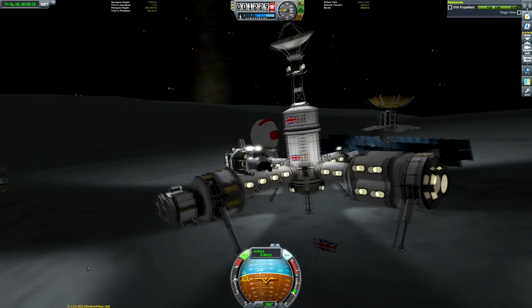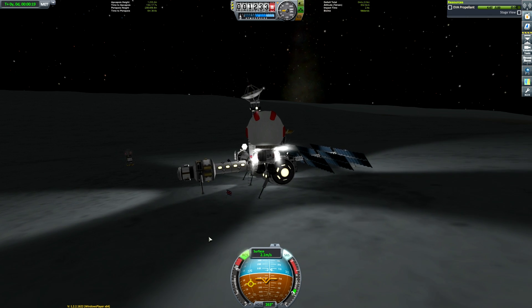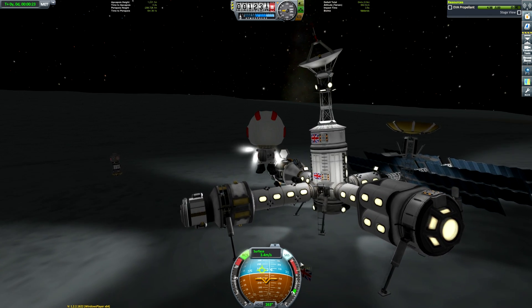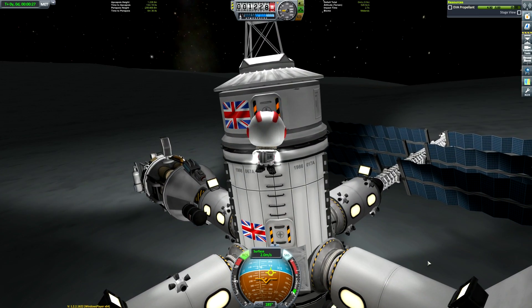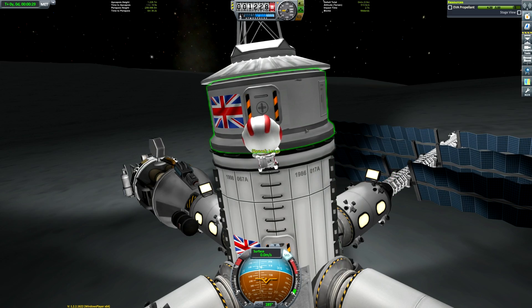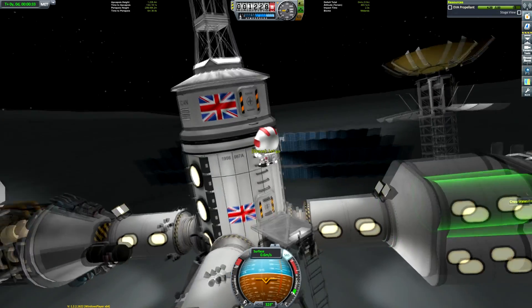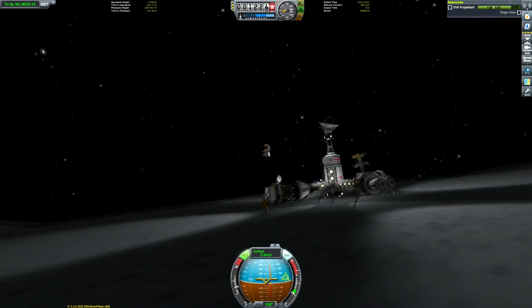You can see we've got that ore processing unit here. It probably might have been a sensible idea to build a lander that was able to utilise the refinery — maybe we'll do a future video where we expand the station a bit. I don't want this video to be too much longer, so we won't spend too much time here. We'll head back to our lander and head back to the space station.